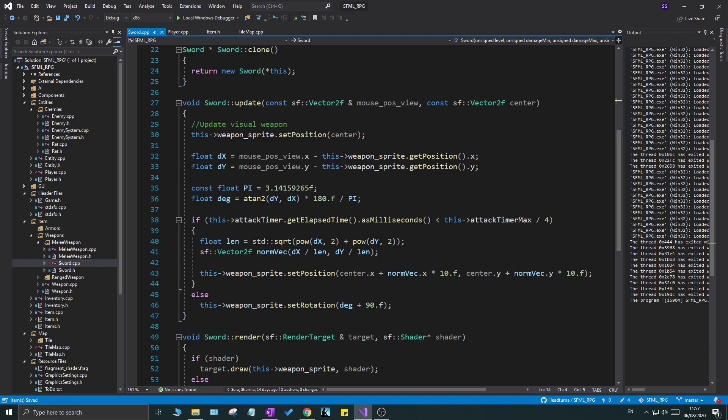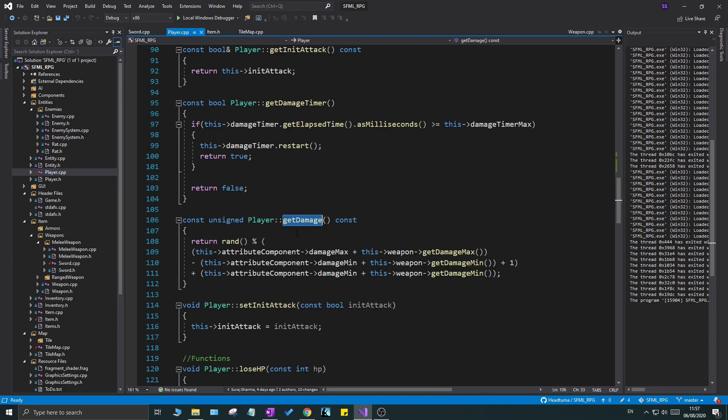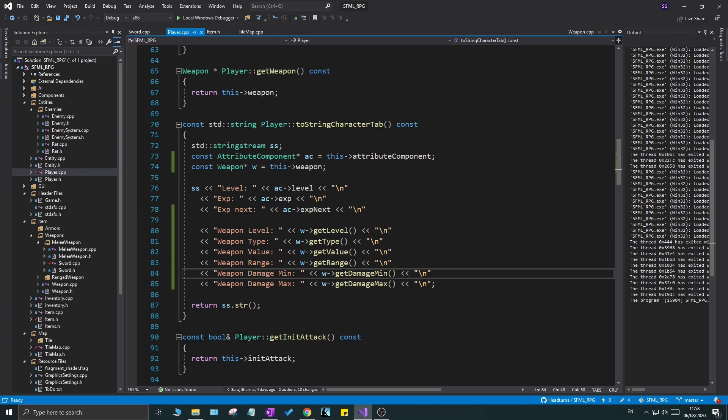While we're at it, let's go into sword.cpp and remove the old printout, since we're now printing weapon info to the GUI inside the game. Also, there's a function called `getDamage` which returns a random value between damage min and max, accounting for the attribute component's contribution. I want to be able to see that in the GUI too — not just the weapon's base damage min and max — so we need a better display.